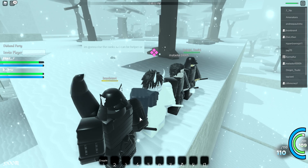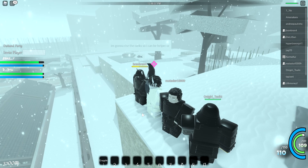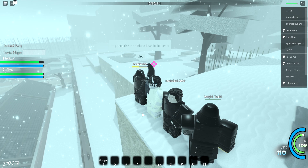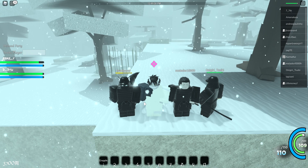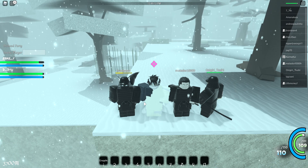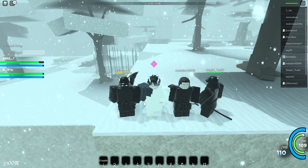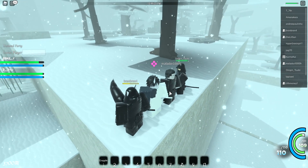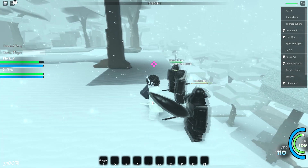So the Phoenix Stance trainer spawns in different locations. We're gonna be showing y'all what the Phoenix Stance is, how the chain looks, and all the locations where you can actually get the Phoenix Stance set. One important thing y'all need to know is that only one person can buy the Phoenix Stance before it changes locations. So if I didn't have the Phoenix Stance, I could go to the trainer and buy it, but then they'll teleport to another spot.